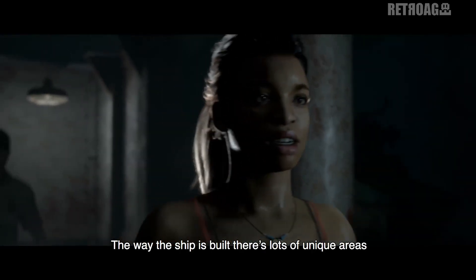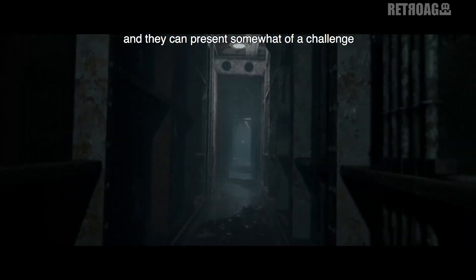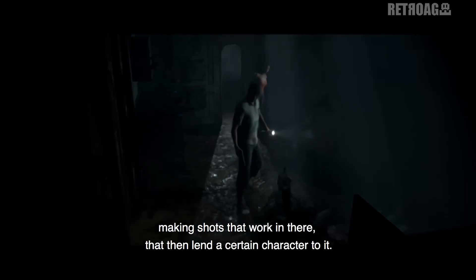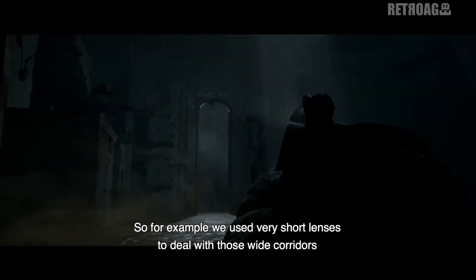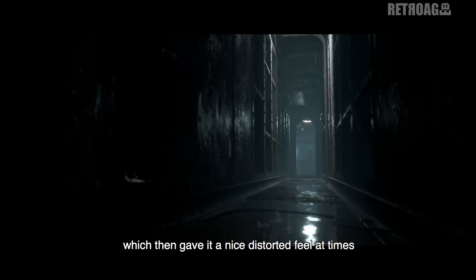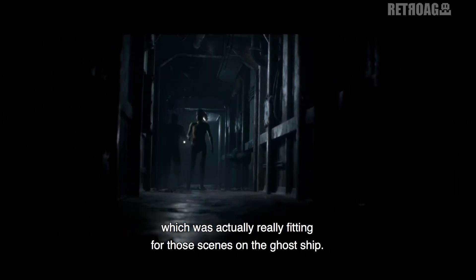The way the ship's built there's lots of very unique areas that you wouldn't normally find in everyday sets, such as very long tight corridors, and they can present somewhat of a challenge when you're thinking about how to shoot in there. But you can kind of use that to your advantage by making shots that work in there that then lend a certain character to it. We used very short lenses to deal with those wide corridors, which then gave it a nice distorted feel at times and a very acute angle to some of the shots, which creates a certain tension — really fitting for those scenes in the ghost ship.